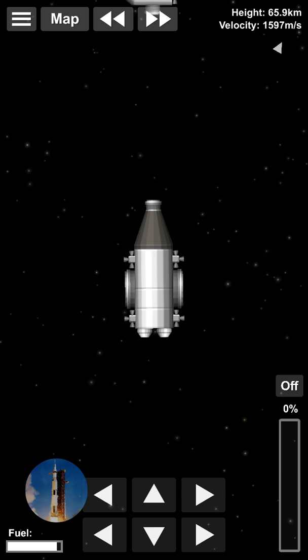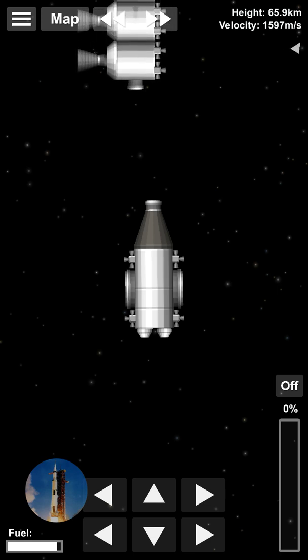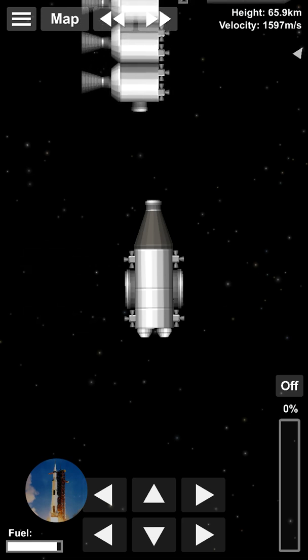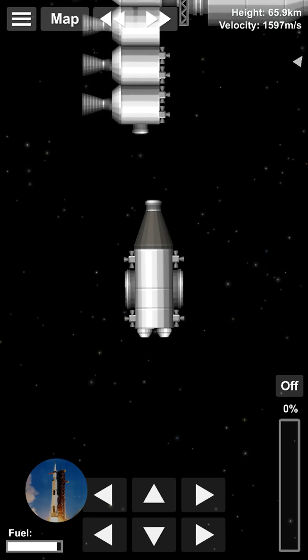I want to line myself up with the docking port. The point of a station in this game is to get a large thing into orbit using a smaller rocket, which can be useful — especially with the base game — you can put a bunch of pieces together, attach them, and have a much larger rocket.